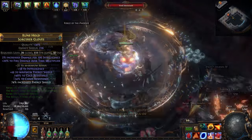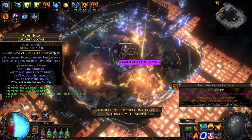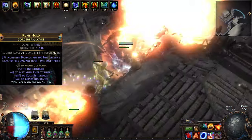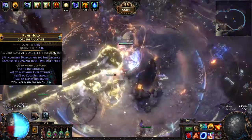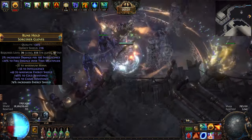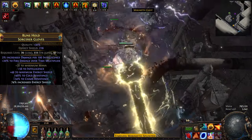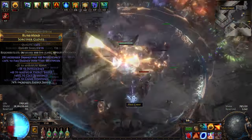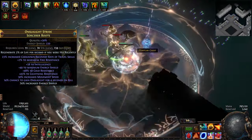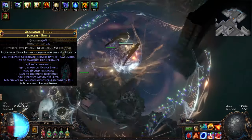Next we have a rare pair of gloves with fractured tier 1 mana. We also want to spam essences of spite until we hit a tier 1 resistance and an empty suffix. Then we lock the suffixes and use a reforge chaos harvest craft to deterministically add chaos resistance. After that we use Eldritch crafting orbs to get tier 1 flat energy shield prefix and then craft the percent ourselves. Finally we use Eldritch embers and ichors to get both increased damage per 25 intelligence implicit and fire damage over time multiplier. For our boots, the crafting process is quite similar — we are looking for intelligence, resistances, energy shield, and movement speed. After that we add 2% increased maximum fire resistance implicit with Eldritch orbs.